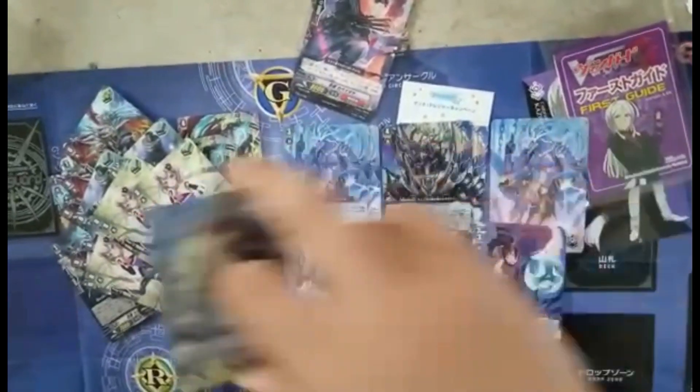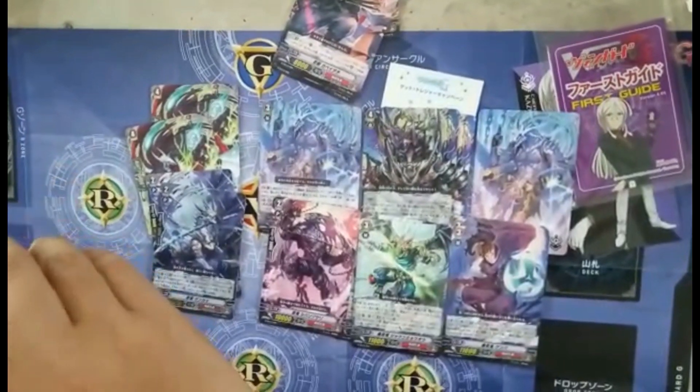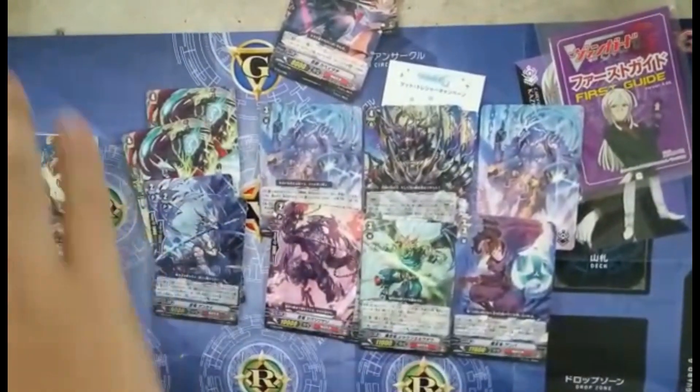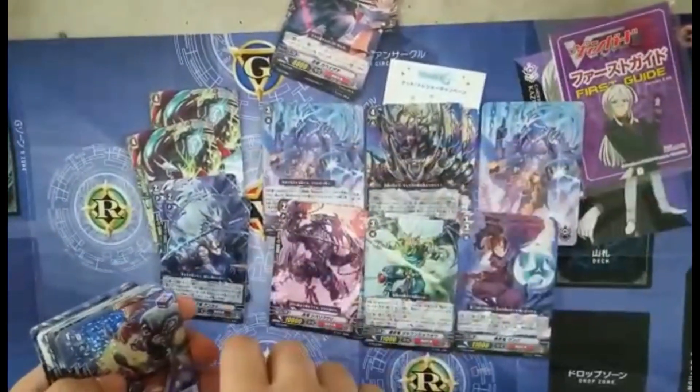The draw trigger ability is just: put into soul, choose a unit, plus 3k. That will be it for the Troudex unboxing. If you like this, go watch my other video where I'll be unboxing the other two new boxes. Like, subscribe, share, comment!